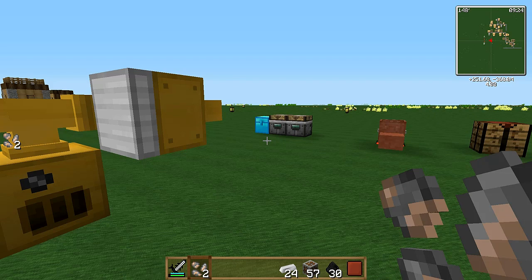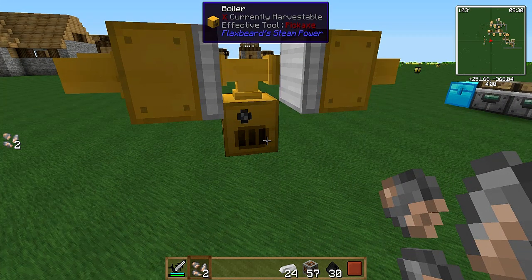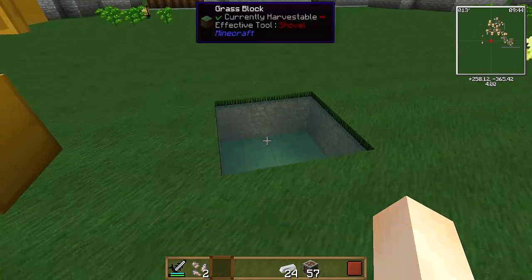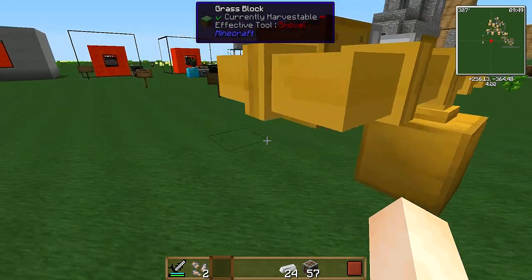You just throw that in the smelter, or a furnace, whatever you may have — bam, done. The boiler takes fuel and converts your water into steam, which is what actually powers the system. It is a very good idea to have an infinite water supply nearby, because it's kind of slow and you'll use a lot of water.